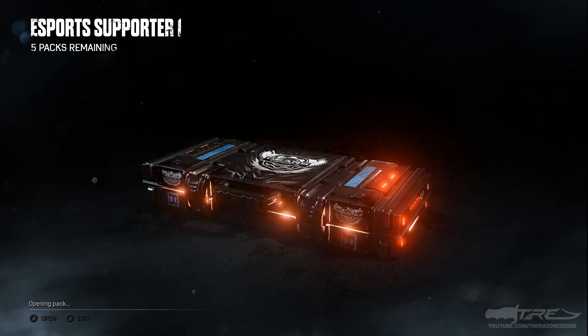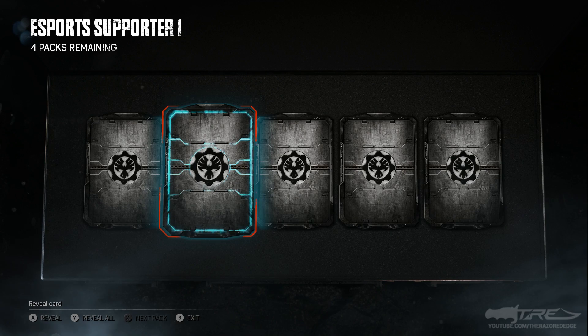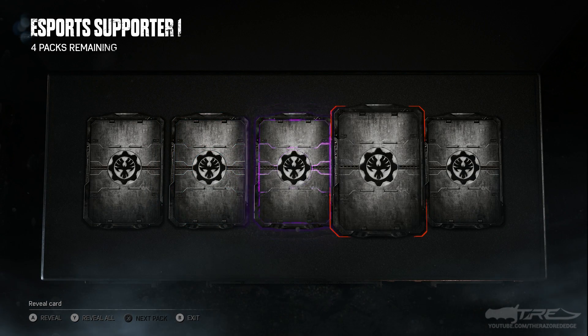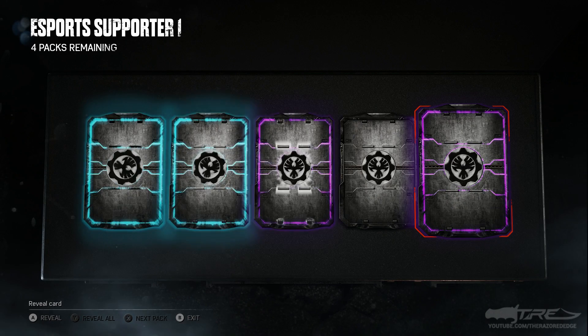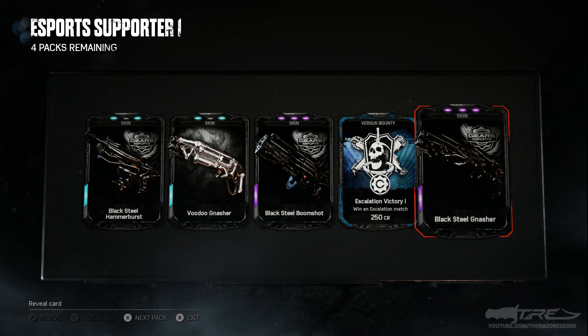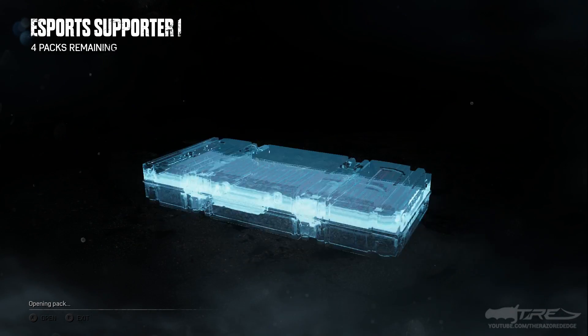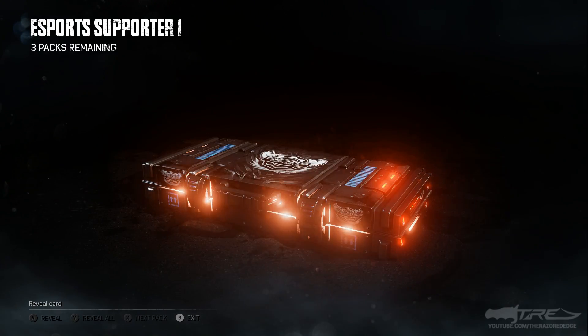Let's see what we get — come on, black steel Reyna, please. We have a rare, a rare, an epic, a rare, and an epic. Still no legendaries. We got a black steel Hammer Burst, Voodoo Gnasher, black steel Boomshot, and black steel Gnasher. On to the next pack — holy shit, my butt cheeks are clenched.